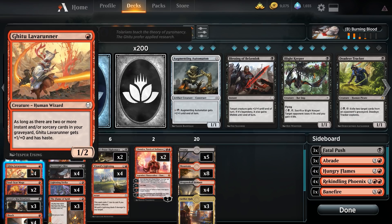We've got Gitu Lava Runner, a one-mana 1/2. As long as there are two or more instants and sorceries in your graveyard, Gitu Lava Runner gets +1/+0 and haste. That means as soon as turn two we can be swinging with a 2/2 with haste. We can actually be swinging for upwards of about eight damage on turn two if we get the right hand, so Lava Runner does some serious damage.